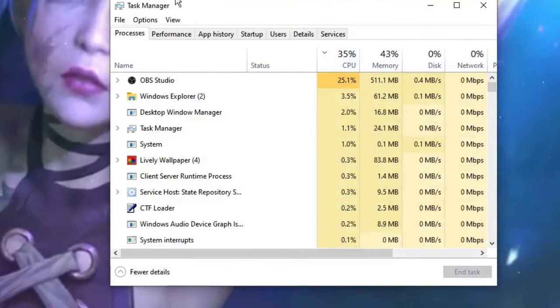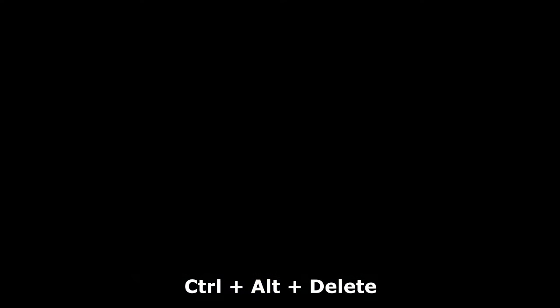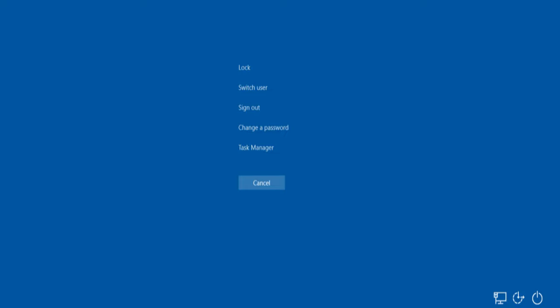If Task Manager is still not coming up, press Ctrl + Alt + Delete again, choose the Sign Out option, then sign back in and check if the problem is fixed.